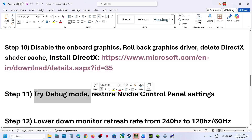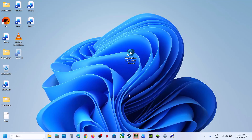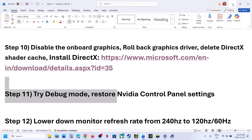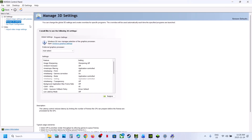Still not working — try Debug Mode. Go to the NVIDIA Control Panel by right-clicking on the desktop, Show More Options, NVIDIA Control Panel. Go to Help and put a check on Debug Mode. Then relaunch the game. You can also restore NVIDIA Control Panel settings: go to Manage 3D Settings, Global Settings, and click Restore. Hit Apply at the bottom right, and then relaunch the game.